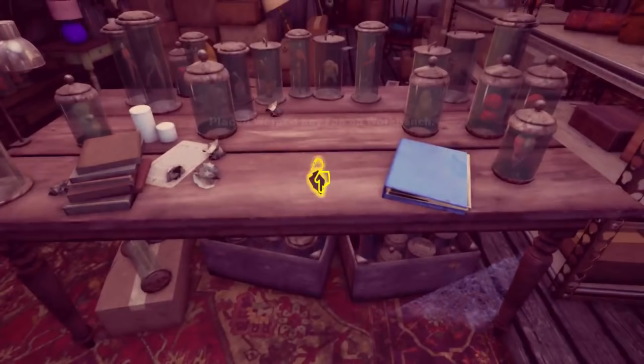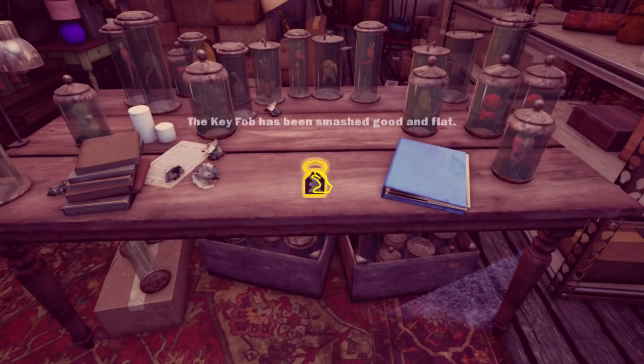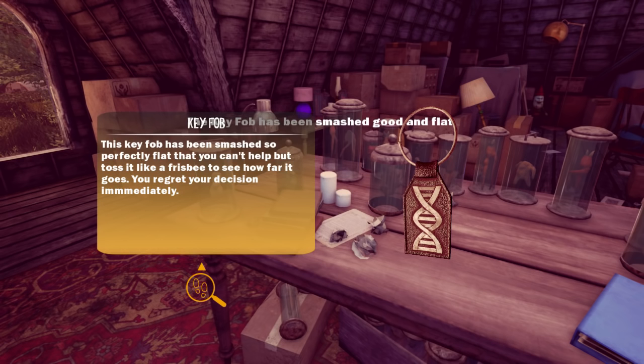The question is, what's the biscuit for? Everything else has a logical thing but the biscuit. The key FOB has been smashed so perfectly flat that you can't help but toss it like a frisbee to see how far it goes. You regret your decision immediately.